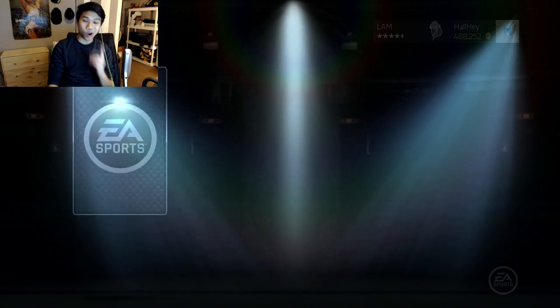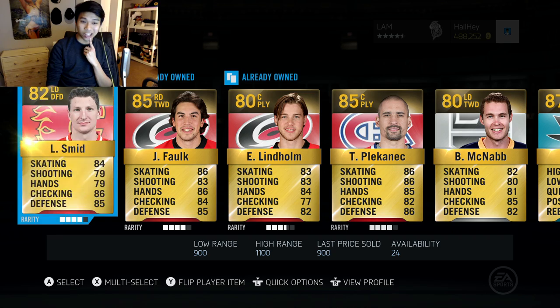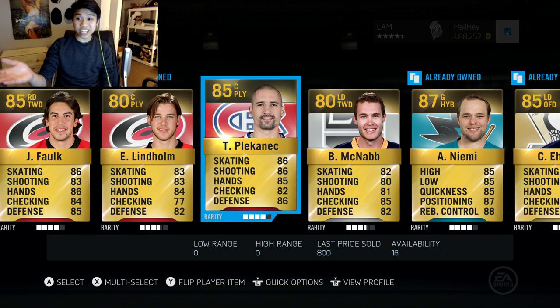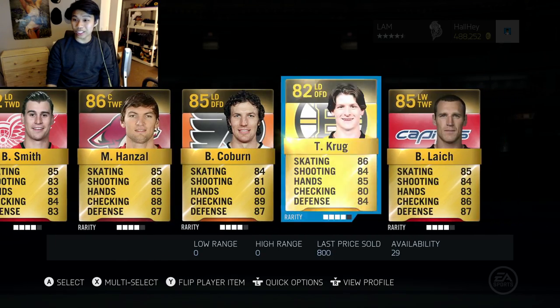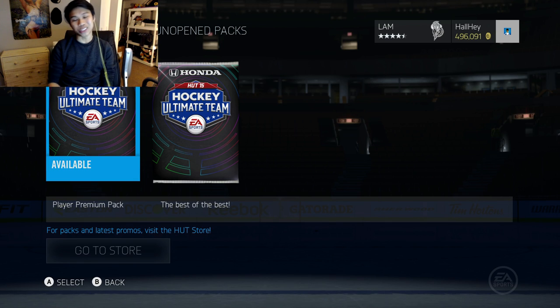I'm hoping for some type of special card, not just a base card. So far it's not looking good — Antti Niemi, a pretty solid goalie, but that's not really gonna do it. This pack is definitely a bust.